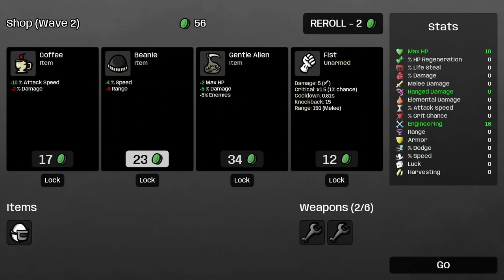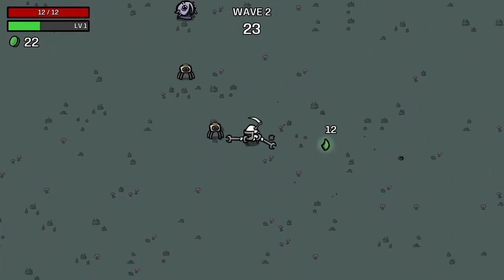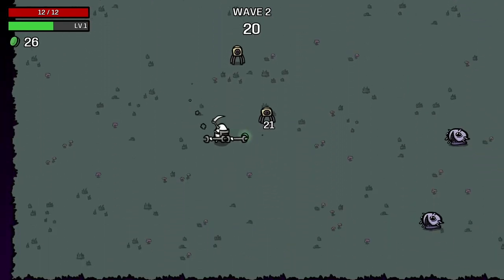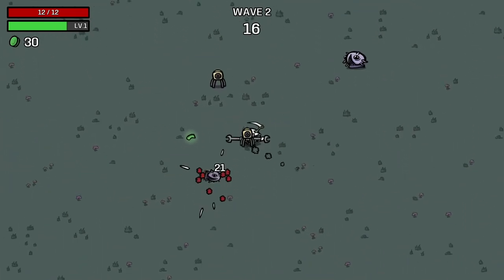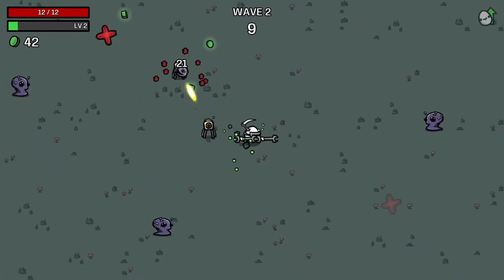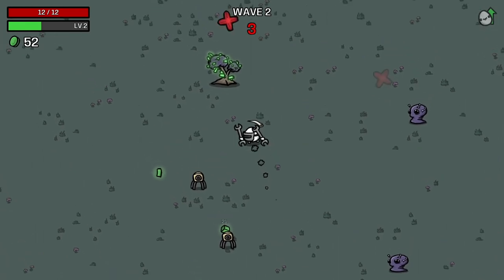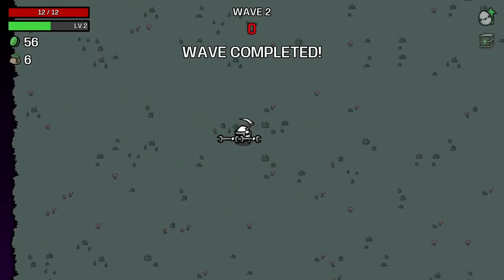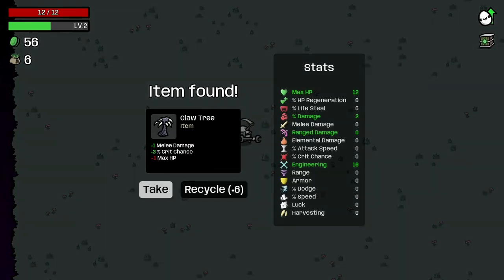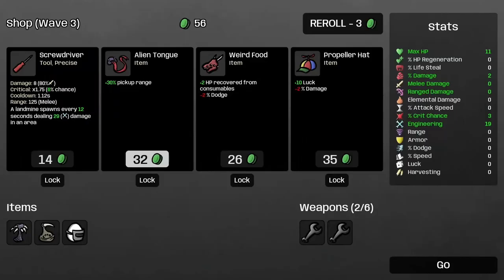There's a chance this could work. Attack speed, max HP — we want to get our HP up. More enemies is a little bit tough but I think we'll handle it. They're not spawning right on top of each other every time, which is good. I want them close so we can have a home base and hang out around these things. We'll take the screwdriver.